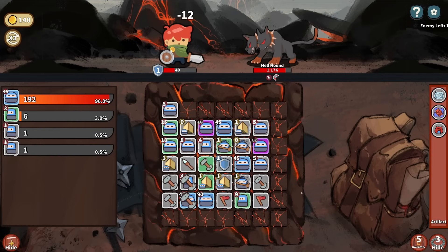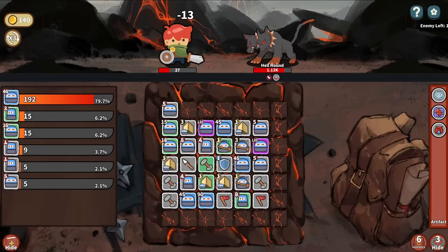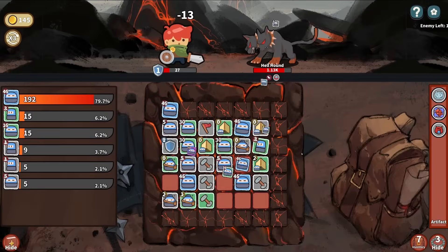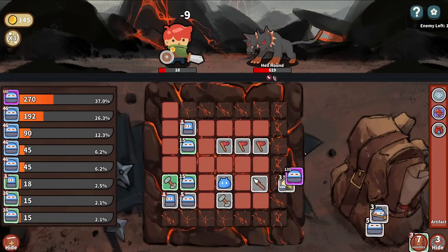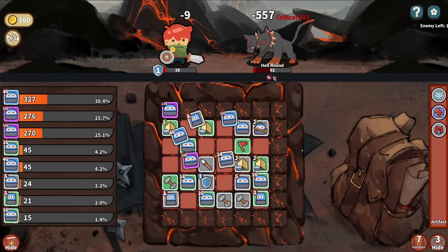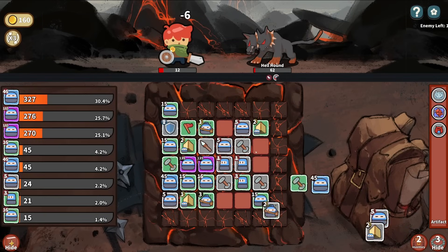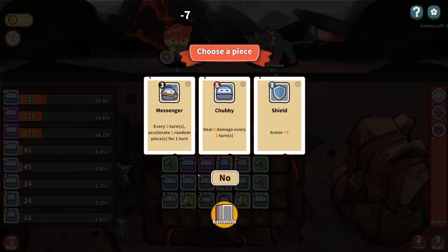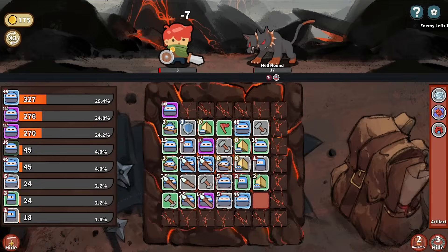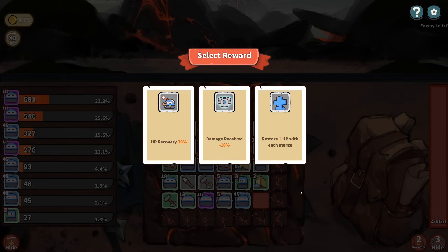We'll take Crit and start working on combining some of our Crit pieces here. Our damage is so bad. We might be pretty dead here. Let's go Shapeshifter. I think we're going to survive. Our damage is just not cutting it. Well, we lived. Restore one HP with each merge. All pieces gain Crit Rate plus 15. For each Chubby on the field, reduce damage taken by 3% - yes, we will do that because we have a lot of Chubbies.